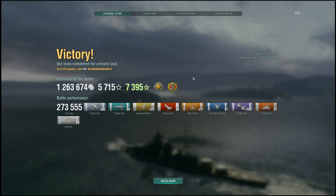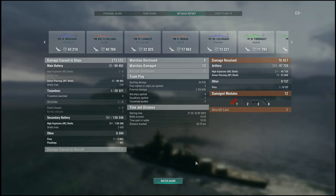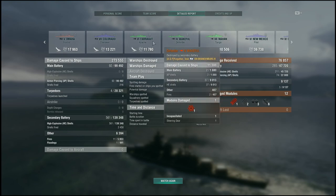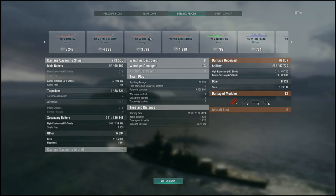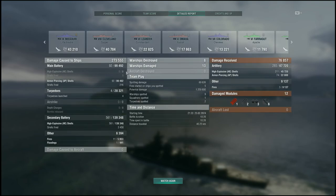Not only protect the transports for those three stars, but help the carrier get that star too. We were in position to help for four stars. This also put us on top of the scoreboard with eight kills. We did essentially all the damage to the Cleveland, about half the damage on the Missouri, and most of the damage on the Wakeful, Farragut, and Mahan. A nice 11k salvo on the Lexington, plus secondary damage. Our secondary battery did more damage than our main battery.